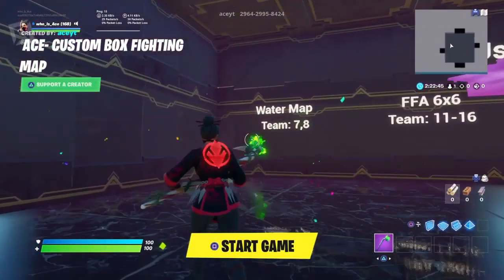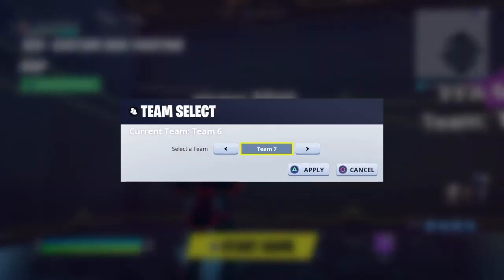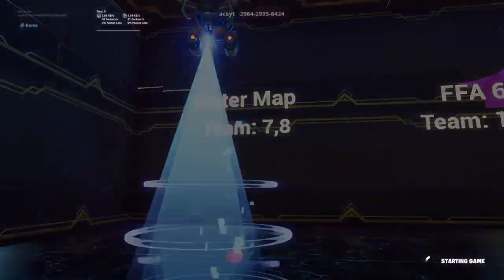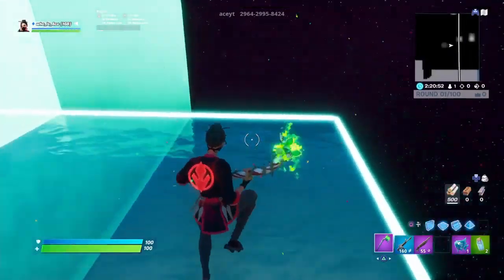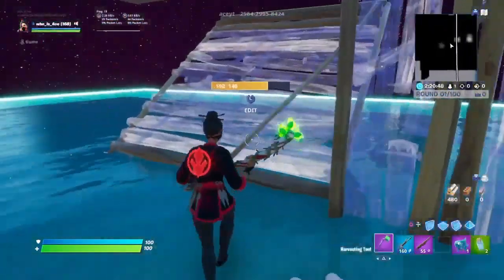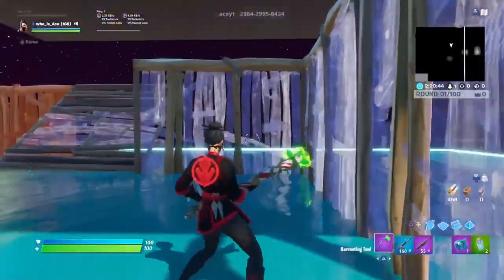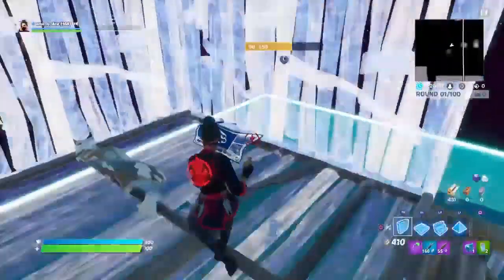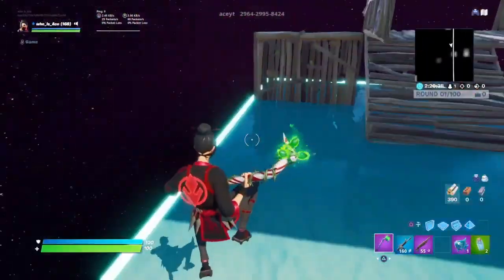The second to last map I'm showing you guys is the water map. This is really cool and just simple. I didn't see a lot of people make a water box fight map, so I decided to make one myself. Once you load in, you can see the map looks pretty clean. I might do a tutorial on this and add on to the map for a future video if you guys want to see it. The map looks really cool and it's just simple.